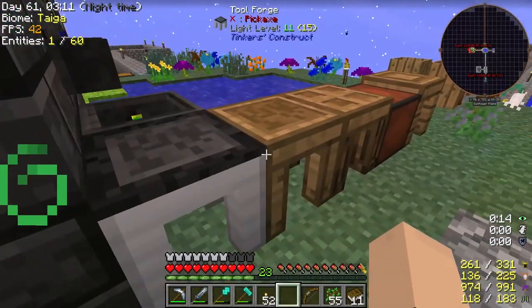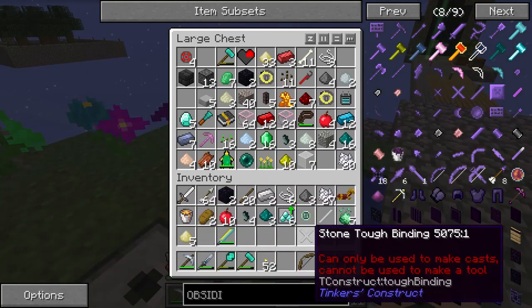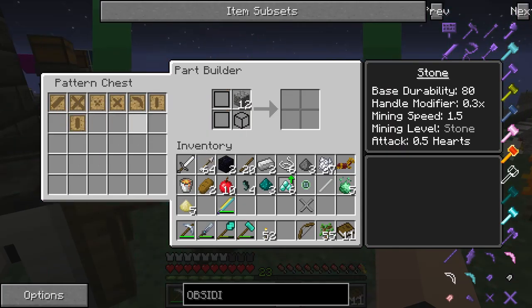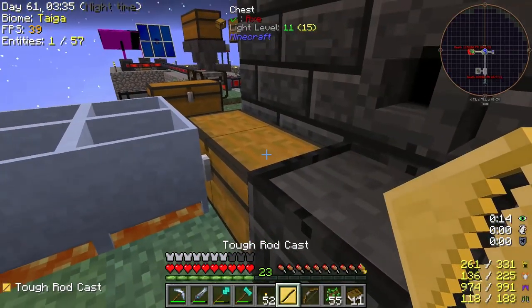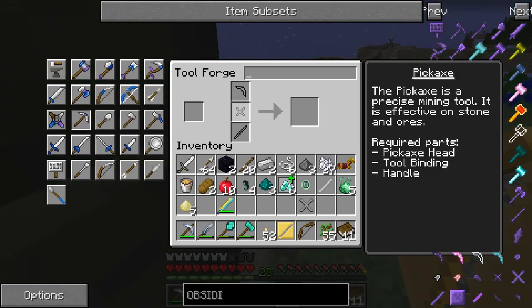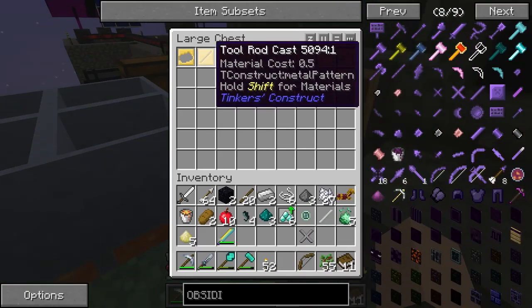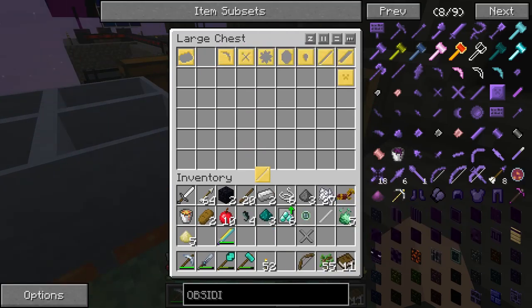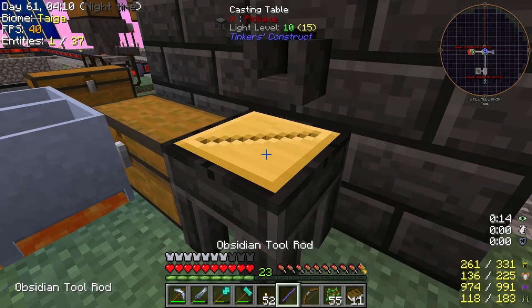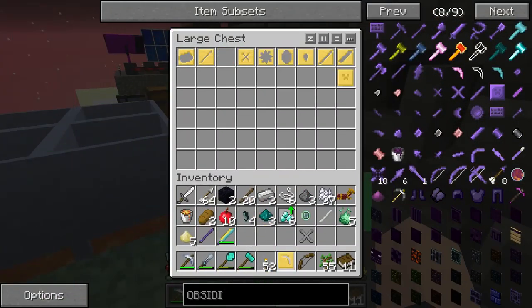Now what we're gonna do is actually make a pickaxe. I think we have a casting table. I don't know what all we need - I don't know if we've made the axe head yet. What does a pickaxe need? A pickaxe needs the tool binding and handle, so that's probably just a regular tool rod. We're gonna make that out of obsidian. For the axe head I'm torn - we got molten shiny but that's probably not even gonna give us enough to make the full thing.